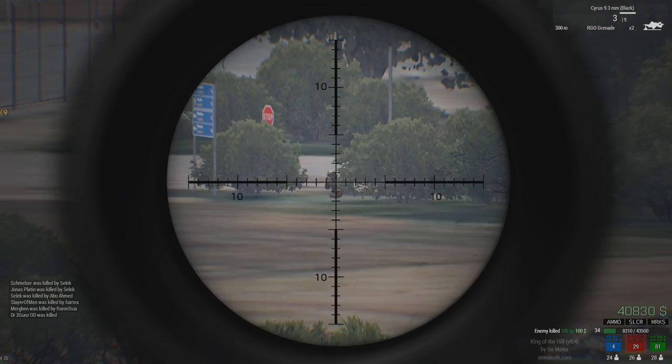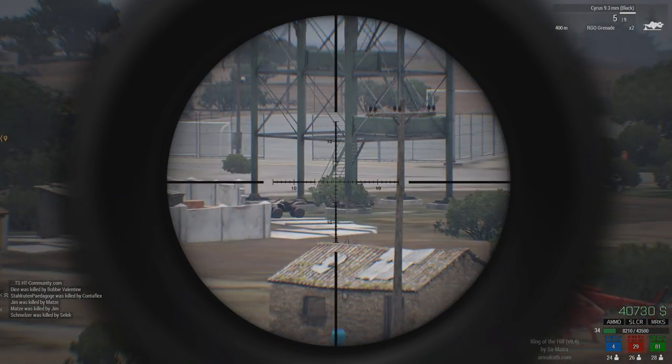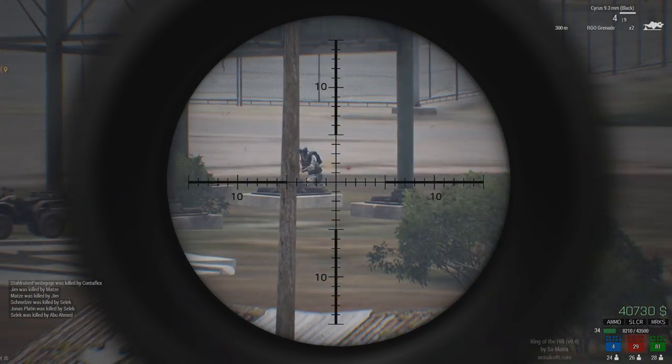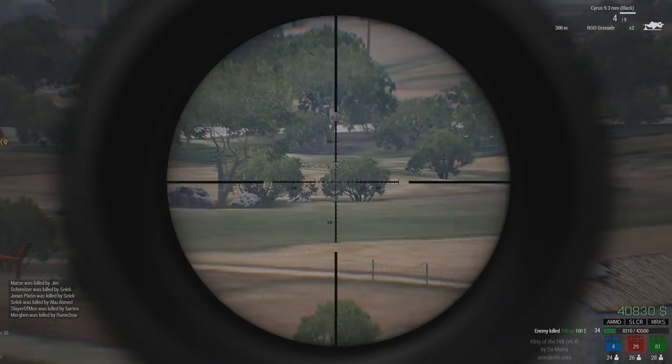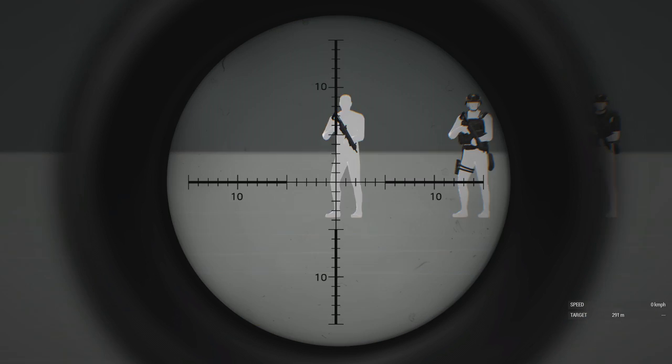In King of the Hill, the CSAT faction can usually tank one shot before going down, because the default fatigues have additional armor. For the rest, you need two hits for the carrier special and GL rigs, and one shot when hitting arms or legs — except for the CSAT fatigues, which are most of the time able to tank one more shot.